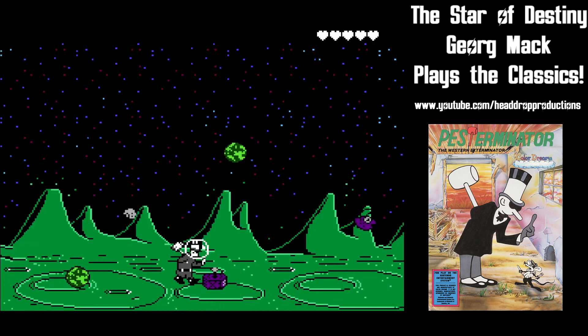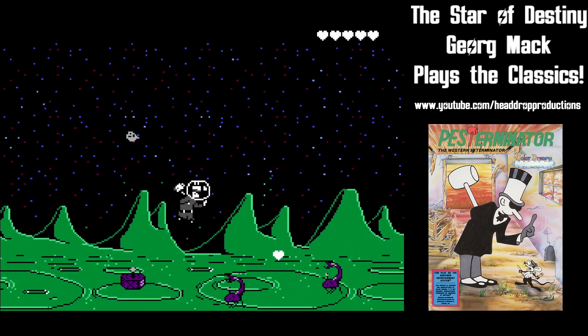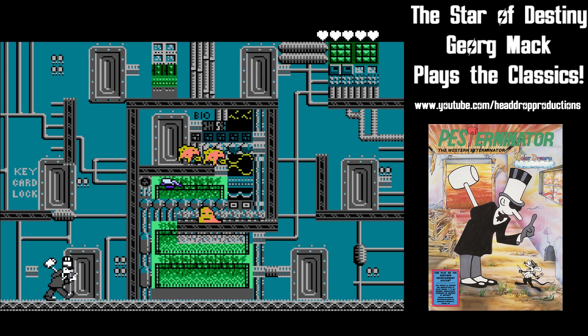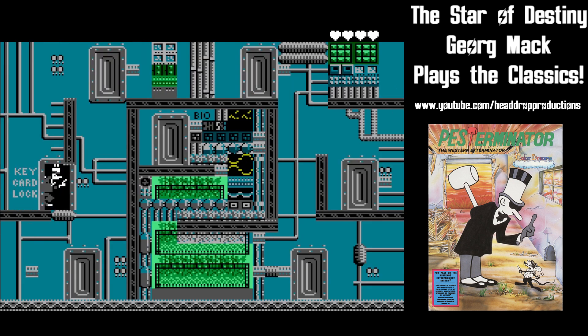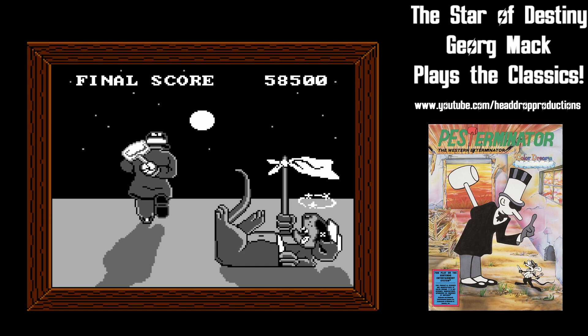The last level puts you on the moon and is the toughest of them all. Rock throwers do a lot of damage, especially when nothing seems to hurt you in the first half of the game. If you destroy the enemies on the surface, you head to Ronnie's lair — a small maze that requires you to kill all the enemies and collect a keycard. Once everyone else is dead, you fight Ronnie behind the locked door. He's killed easily by jumping his projectile and attacking. Do this several times and he raises the white flag, signaling your victory.